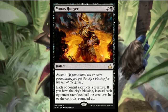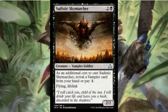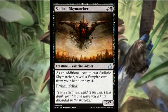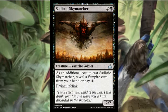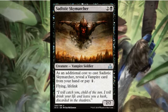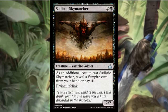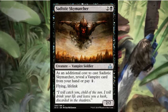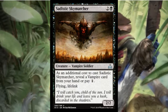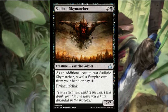Sadistic Skymarcher is a good vampire — a 2/2 flying lifelink for three mana. As an additional cost you reveal a vampire from your hand or pay one extra mana. Like the merfolk equivalent, this is going to be incredibly easy since there are vampires all over limited at commons and uncommons. It shouldn't cost you four mana — three mana for a 2/2 flyer with lifelink is super efficient, and there are life-gain synergies to boot.